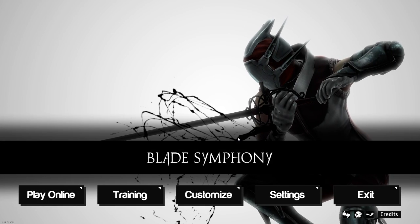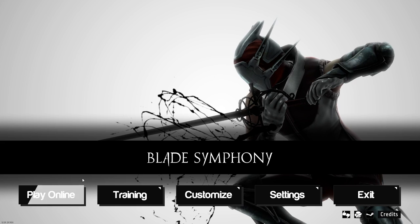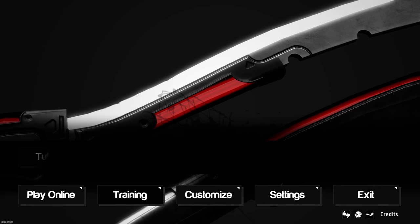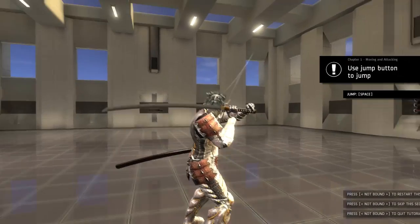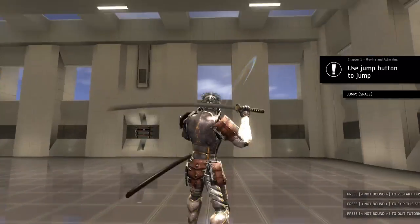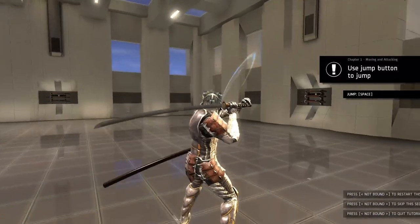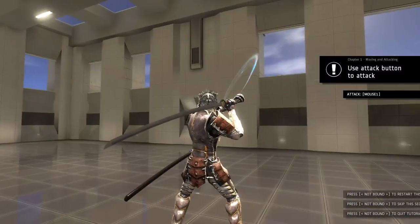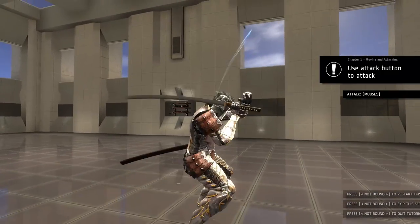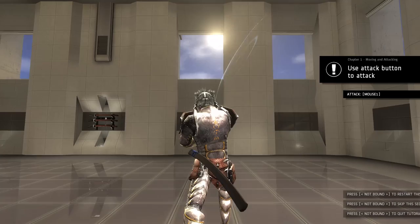So there are a few options when you get back to the main screen: you can go immediately and play online, or you can try the training mode. The training mode wasn't working until just recently, so let's try that out. Okay, so we're in the training dojo here. It's telling me how to space, how to jump, how to move around, and it's showing me some of my swings. Attack — mouse one. Got it. Nice.